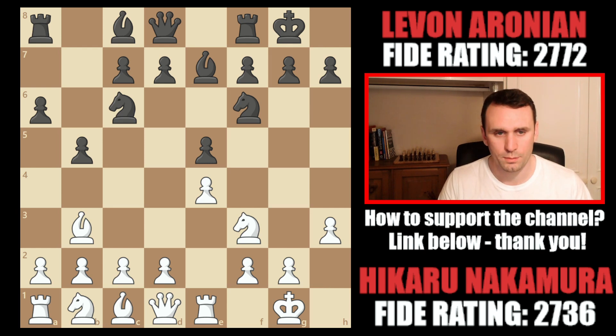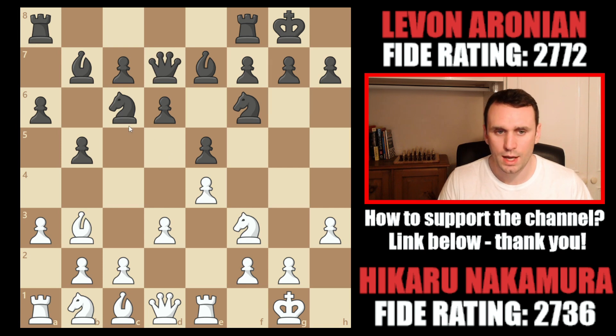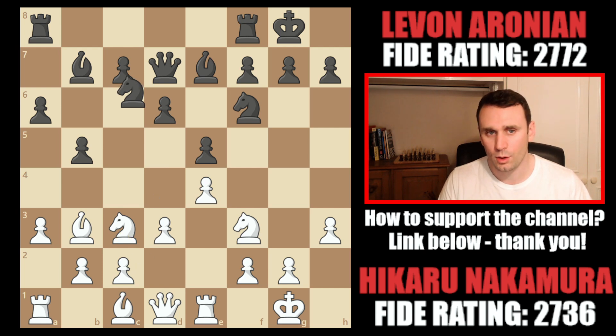After this h3 move, we had bishop to b7, pawn to d3, pawn to d6, and now pawn to a3. Different tries for white, but this is just a subtle improving move. Queen to d7 now from Levon, so you can already start redeploying this knight, but he just nudges that one up the board, connects the rooks, hands the move back. Knight c3 from Hikaru, looking to come into the d5 square potentially — there's no c3 pawn here of course. And now knight to d8, so Levon starts improving that piece.